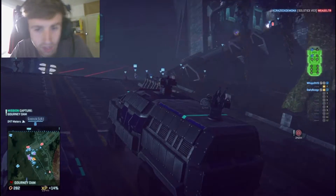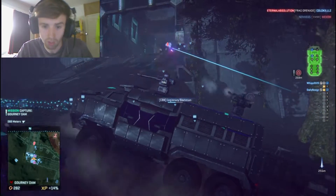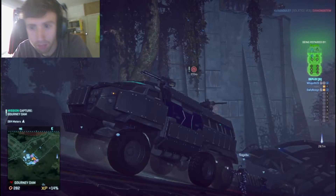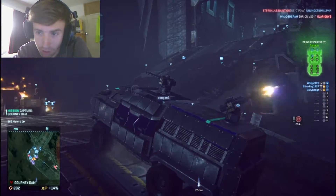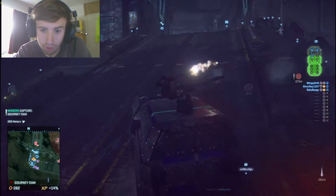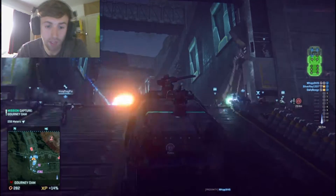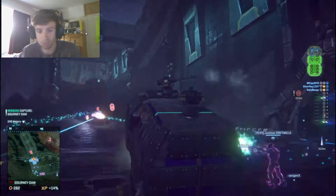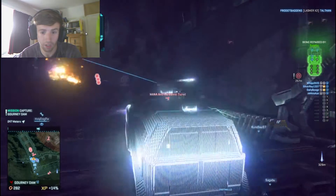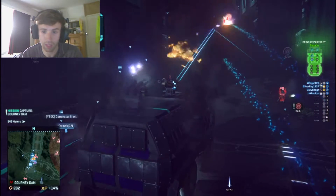As you can see, I'm driving my Sunderer up the ramp along with a massive Zerg. We are attacking Gourney Dam — it's on the new Hossin map and they can actually shoot us from above, up on that massive dam. I'm just driving my Sunderer up with the rest of the Zerg, waiting to see if we can get any kills. I've actually missed the Zerg so I'm going to back off a little bit and wait for the Zerg to bypass me and then we can carry on going.